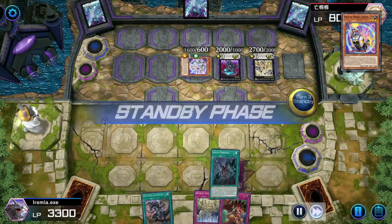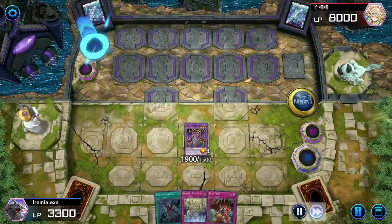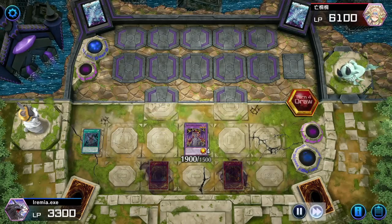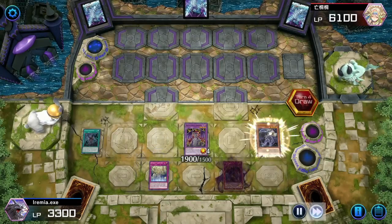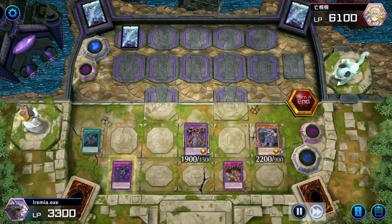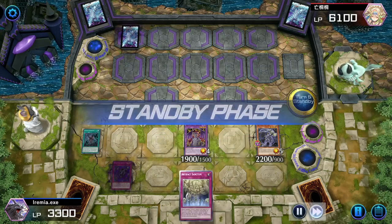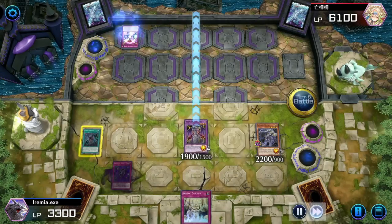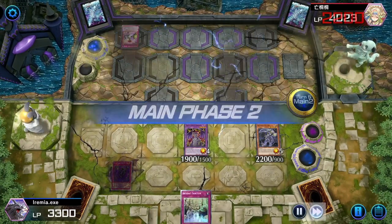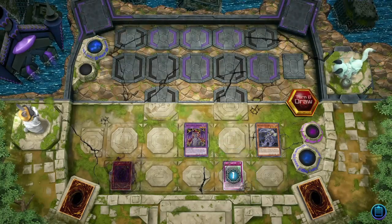We get our draw and we top deck a Lair, which is pretty decent. We go Fang of Critias to destroy four cards, then set up our Lair, set two again and pass. Doom Virus is so good when it's good — we also get to know what they're drawing, which is amazing. We Scythe, and we knew what they drew — it's nothing. So we activate Trap Trick and set an Eradicator just to be safe. Doom Virus is still going to activate for the next two turns, which is huge. We draw another Sanctum, they get rid of our Lair, but that really doesn't matter at this point. We have enough board presence and we took away all their resources. They draw a Crossout Designator and scoop to us just playing our next Sanctum.